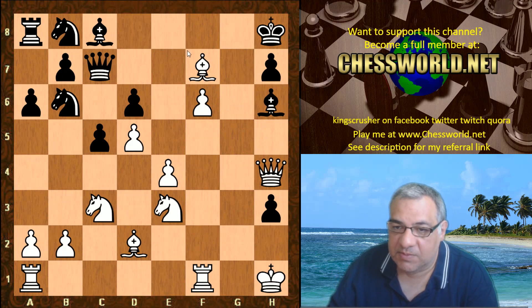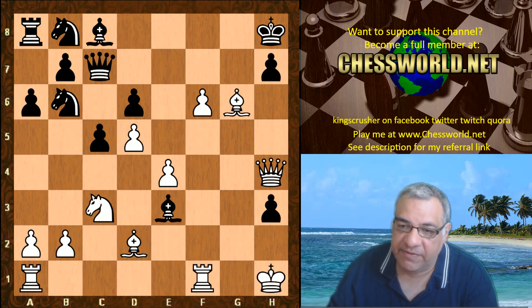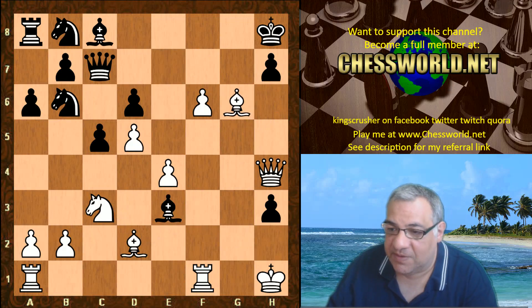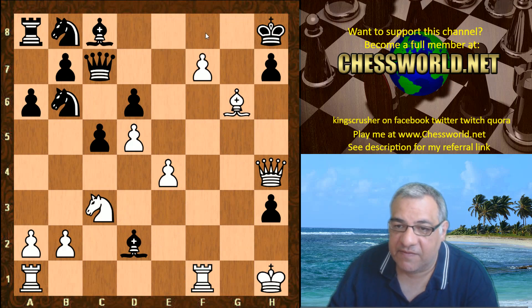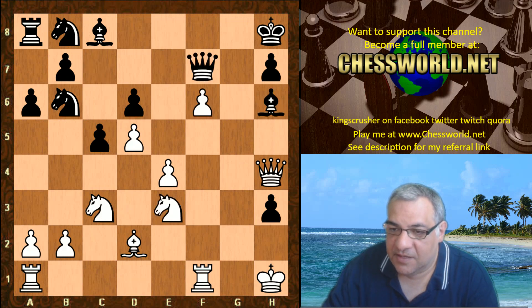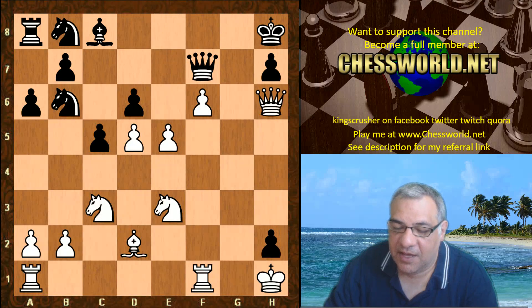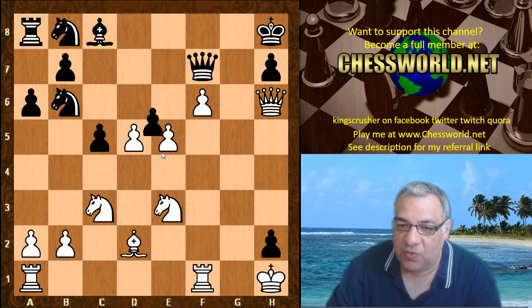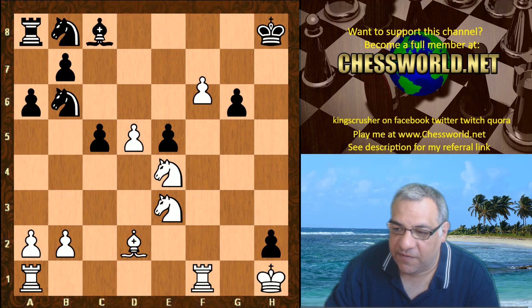Bishop takes, and here Queen takes was played. You might think what about Bishop takes? A quick look — basically Bishop g6 with a vengeance. Doesn't matter about the d2 bishop, because f7 — the f7 pawn is lethal. Look at all black's pieces over there as spectator pieces against the poor f7 pawn. It's absolutely all over already. So Queen takes h6 — white is just up big material.